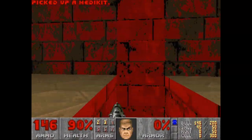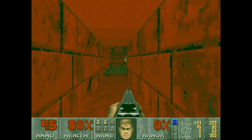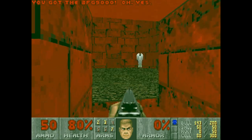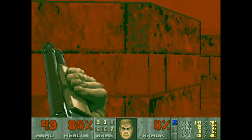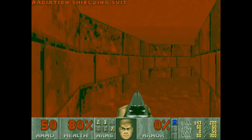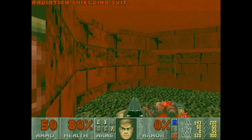Now I have to fight this cacodemon and deal with this shotgunner. And now we've got a BFG — that's pretty good. We're going to kill this cacodemon because he's... never mind, he's not in our way. Let's grab the red key and try to get through and beat the rest of the level.